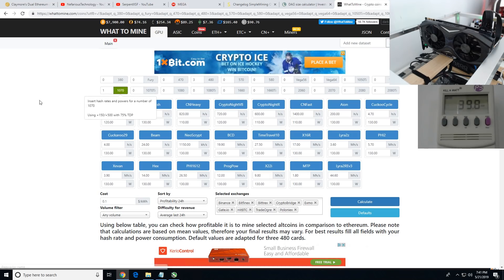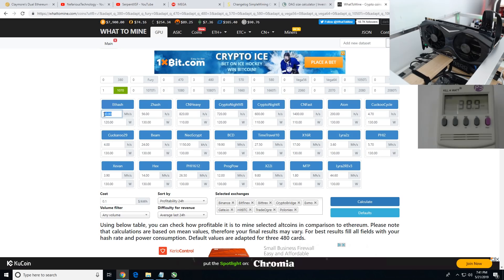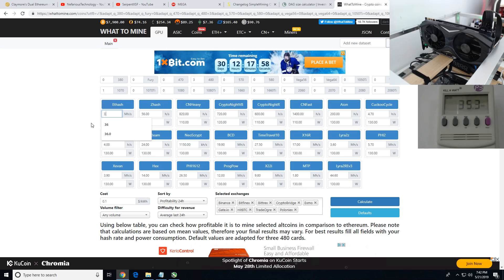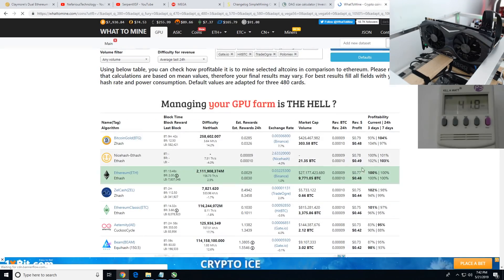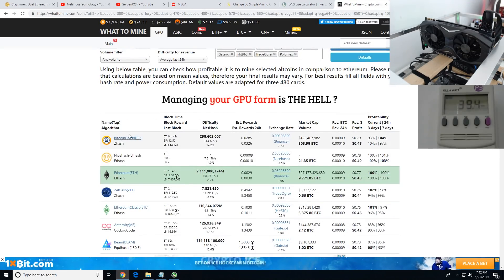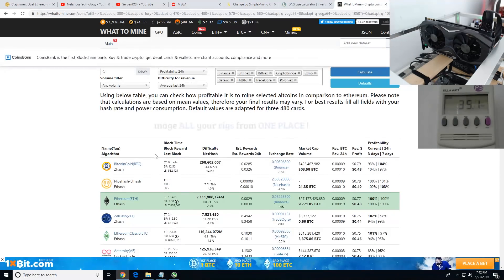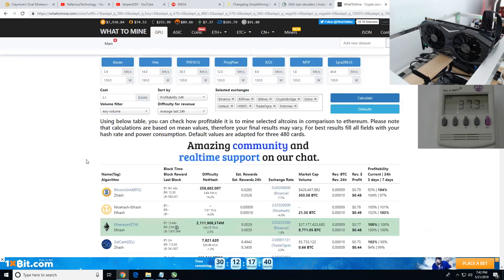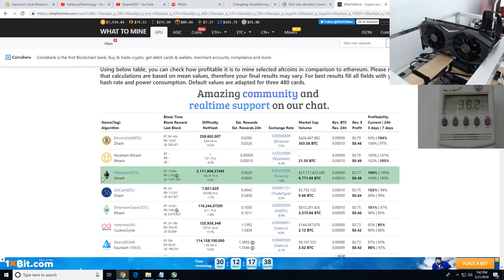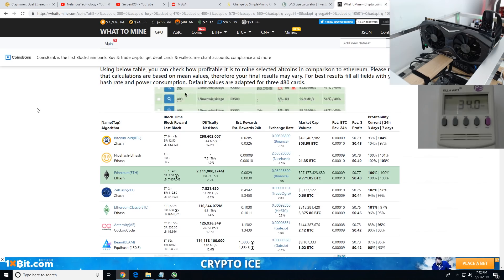Finally, let's look at profitability from raising the megahash on a GTX 1070. I'll put 35.7 in the ETH hash, leave everything else the same, and hit calculate. You can see it's almost on par with Bitcoin Gold Z-hash. The 1070s might still be a little more profitable on other algorithms, but not bad on Ethereum.